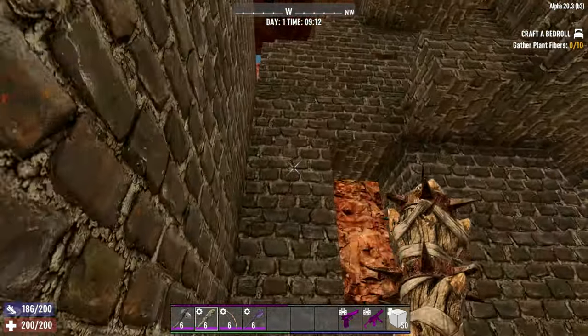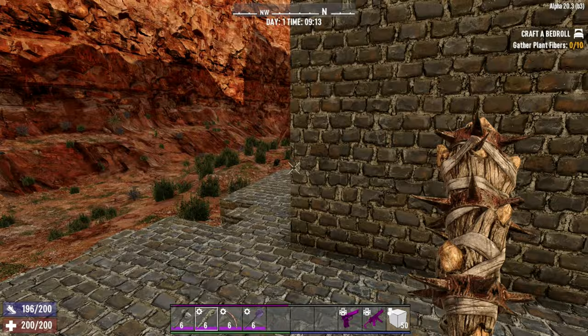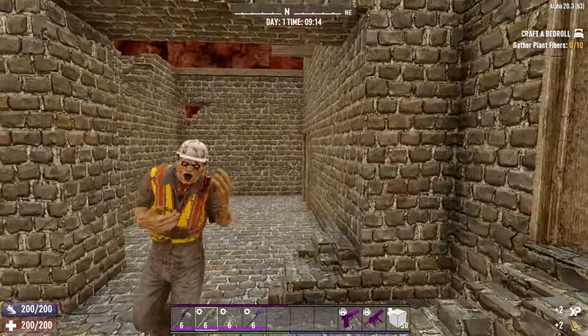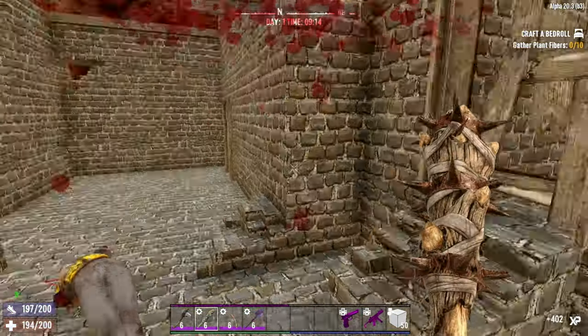There's a room with a little first floor area — very, very nice. We keep going and eventually come around here. Oh hello, have I woken someone up? Your arm's off. Your other arm's off. Boom, your head's off.